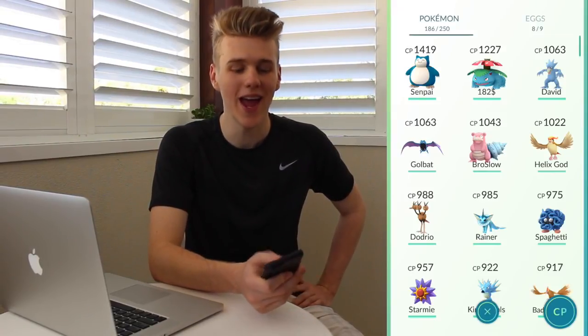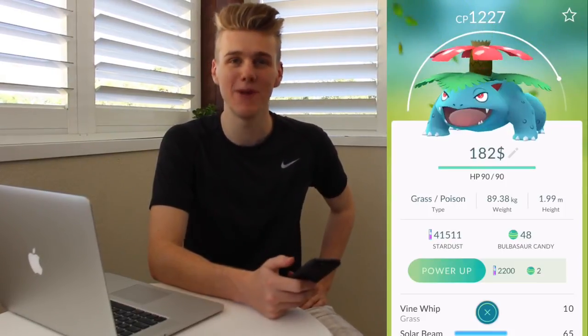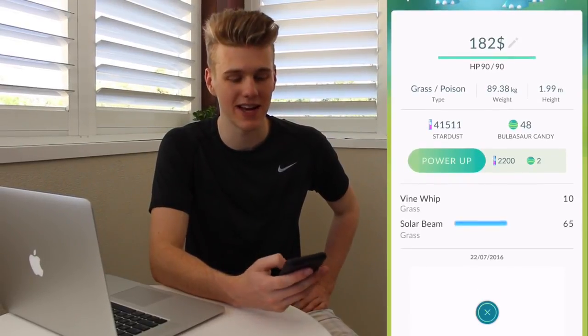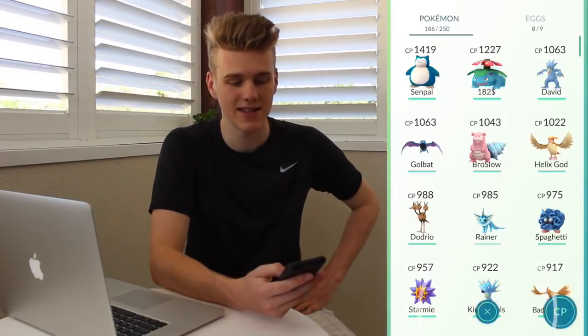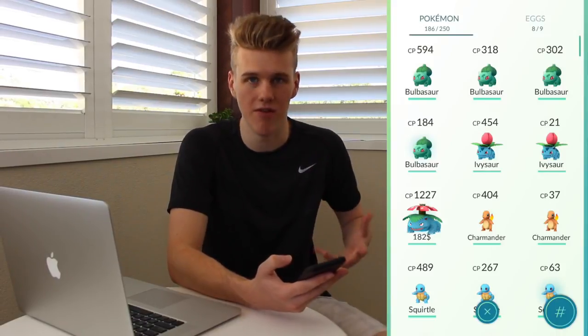Directly from the last episode we recorded, we went ahead and got our Ivysaur, which cost us 182 candies. He is one of the highest CP ones we have — weighing quite a bit at 90 kilos, but he's got the Solar Beam special attack and Vine Whip as his primary. I'm probably gonna put a couple levels into this guy since I have a lot of Bulbasaur candy. Also confirmed: using curveballs, nice shots, great shots, or excellent throws apparently improves your catch rate in the code. Goals for today: catch as many eggs as possible, hopefully get a region exclusive, and find some more Pokemon in the forest.